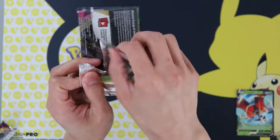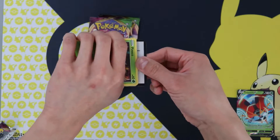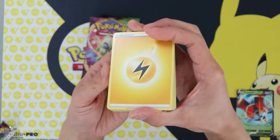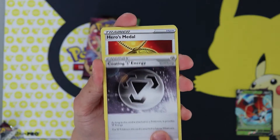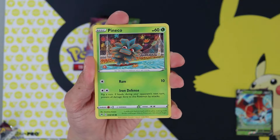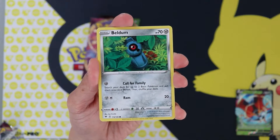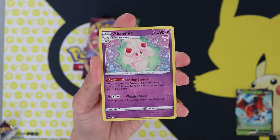Halfway through the ETB here. Pack five: Coding Energy, Hero's Medal, Galarian Stunfisk, Pinnacle, Electrike, Duskull, Fanpy, Beldam, Riolu, Alcremie.